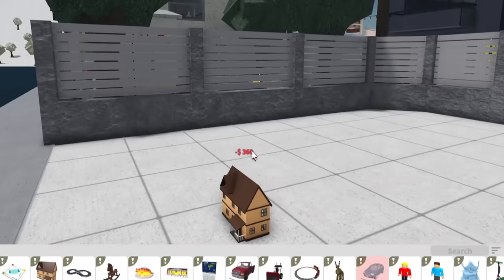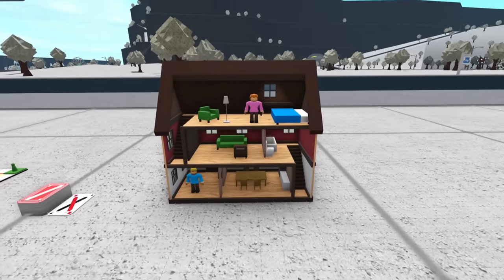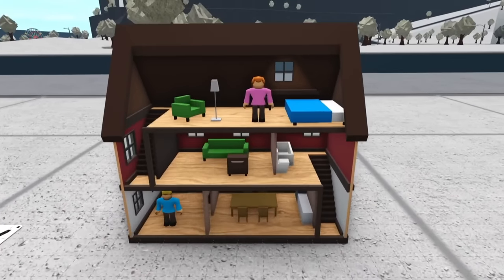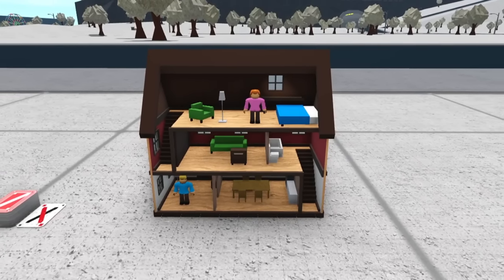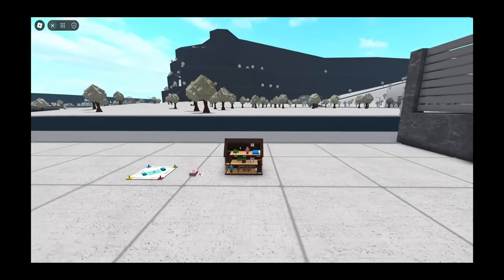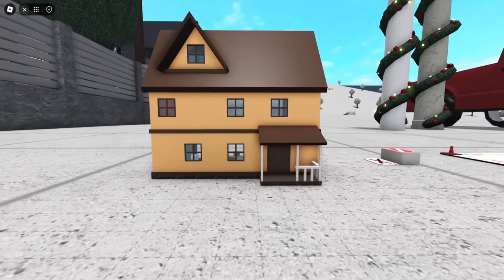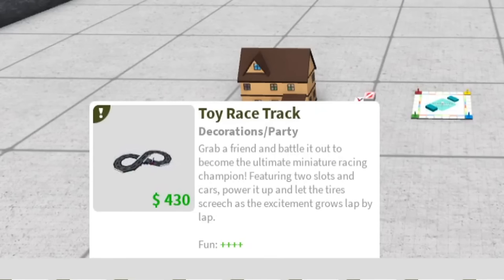Look at that — look at my new Bloxburg brick house miniature. I'm going to rebuild this and make it an actual house. I'm saying it right here right now — I'm rebuilding this. Many other people are probably going to build this for videos too. But yeah, that is the dollhouse. Look at the other side of it too — I definitely have to make that a priority video. Next we have a toy racetrack — grab a friend and battle it out to become the ultimate miniature racing champion, featuring two slots and cars. Power up and let the tires screech as the excitement grows lap by lap.